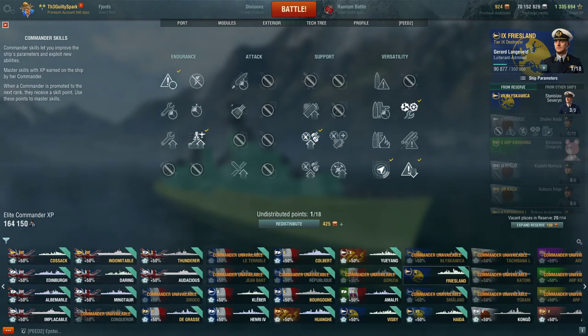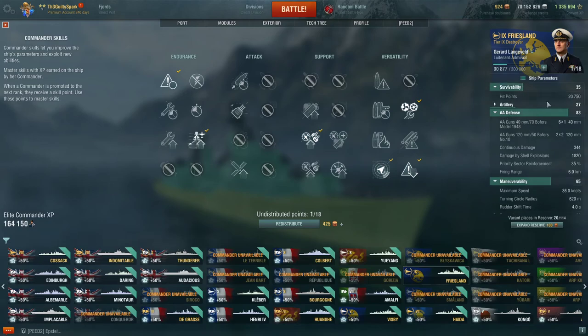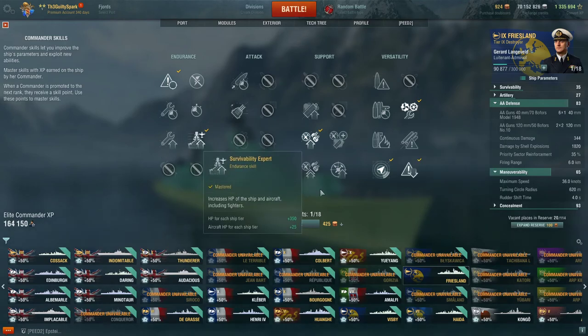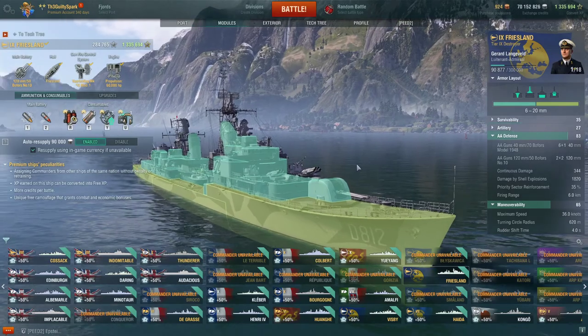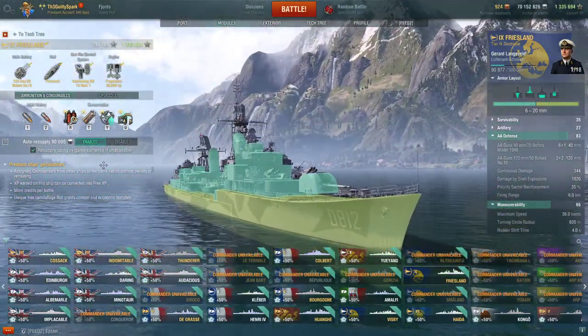Build-wise, very simple. For the Friesland, I take Priority Target rather than the usual Preventive Maintenance — it just lets you know when you can take risks being aggressive in open water. When you are as slow and as large as the Friesland, with a fairly low hit point pool of just over 20,000, having PT tell you when you're able to aggress is pretty nice. After that, you want Last Stand — she's a destroyer after all — then Survivability Expert, followed by Concealment Expert. That's 10 points. From there, I'd go BFT, then I've opted for RPF for my next points, and finish with Adrenaline Rush. If you don't want RPF, go Demolition Expert — with that high rate of fire, Demolition Expert is an excellent investment. Your last point, round off with Preventive Maintenance. Armor-wise: 19mm extremity, 13mm superstructure, 6mm on the turrets — nothing special whatsoever.